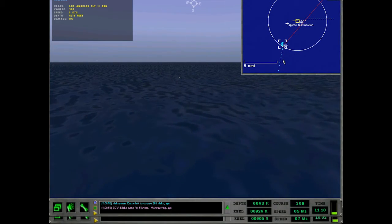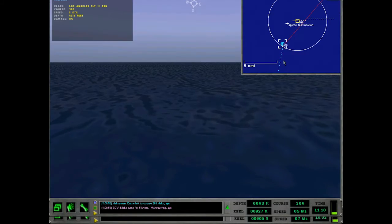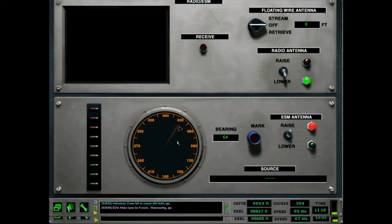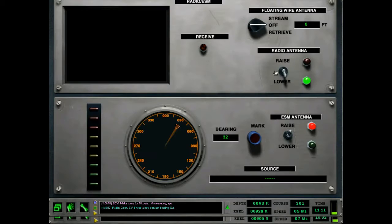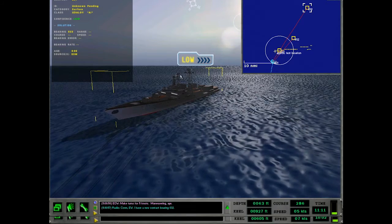All righty, we're in a decently decent position. We may kind of just do circles. Once we finish this turn I'll slow to about 3 knots. Getting some EW from the Udaloy now. What kind of set are we picking up? Just SSR — surface search radar — and we had some air search radar going on there as well.